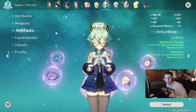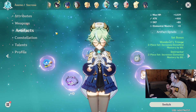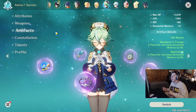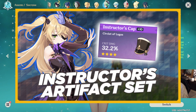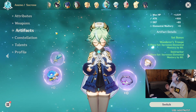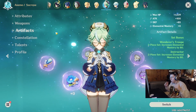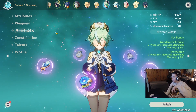Alright, in the third episode of this artifact set video series, we're going to be talking about Wanderer's Troop. In the last video about my Instructor set, I pulled out Sucrose and had a two-piece, two-piece set with Instructor. This is a really good combo to have — Instructor with Wanderer's Troop — and you get two two-pieces.